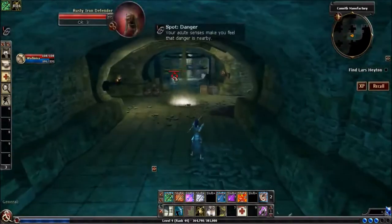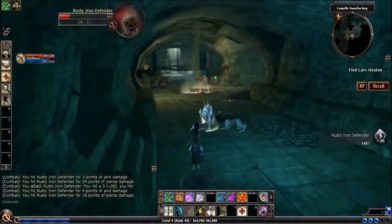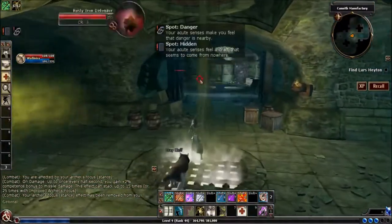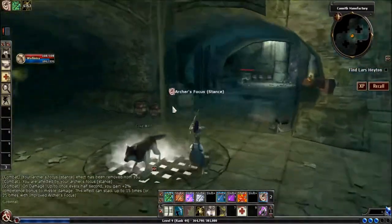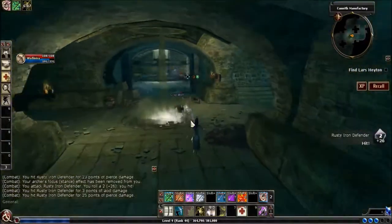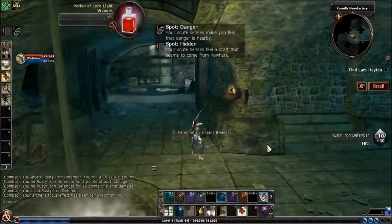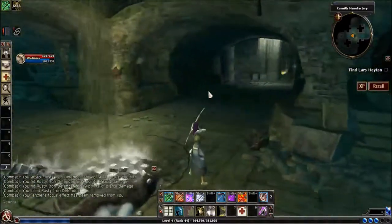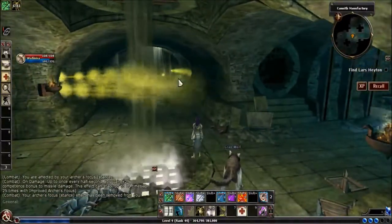Coming around this corner, you will see a couple of iron defenders that need to be attacked and killed. After you've killed the first iron defender, there is another one up on the other side — if you're a ranger, sometimes you can get it, sometimes you can't. We also have two traps: one with a blade pretty much right in front of us, and some poisonous gas over to the south. We took some damage from that trap.